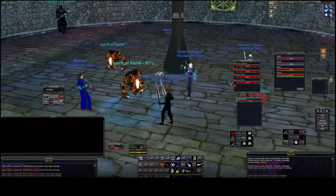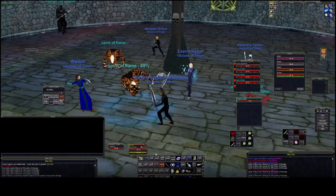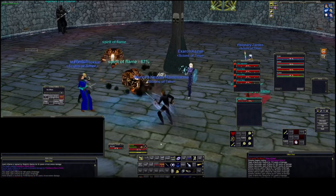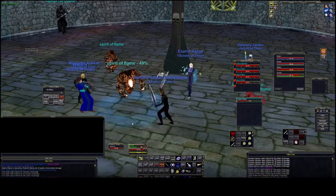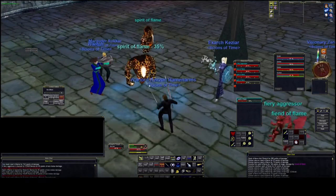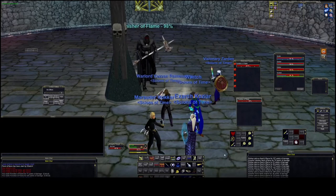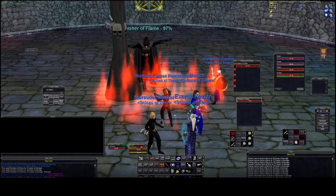I believe if you do let one or two hit the pillar and you aggro them pretty quickly afterwards you're not going to fail immediately, but I don't know what the actual cutoff is — so it's just best not to let any hit it at all. Once you finish all four waves, the Punisher of Flame will spawn.